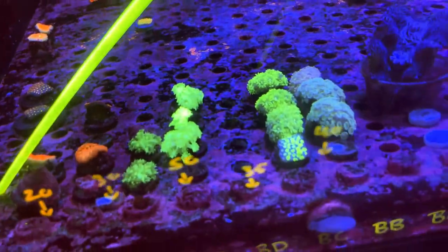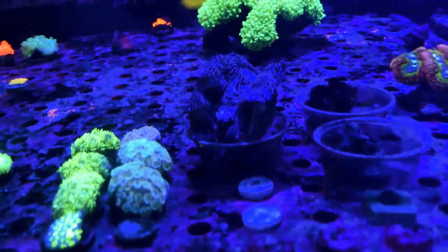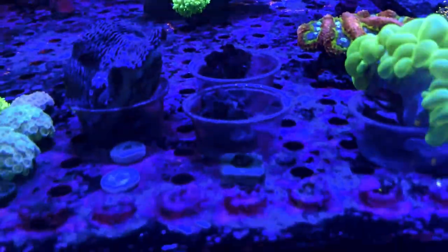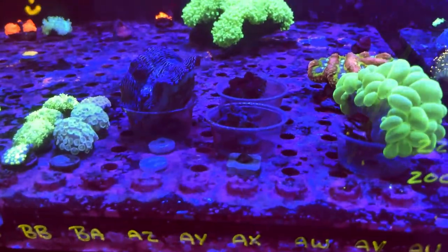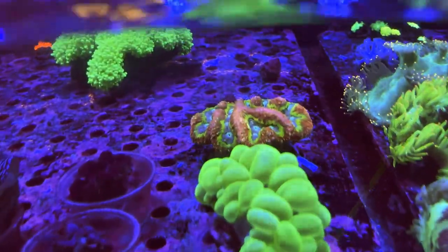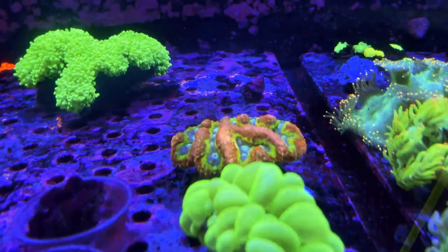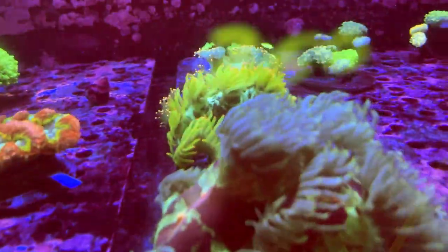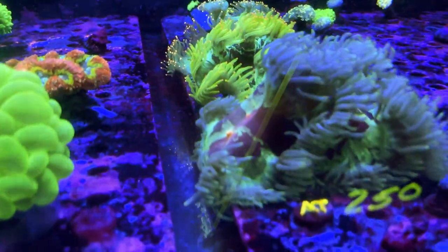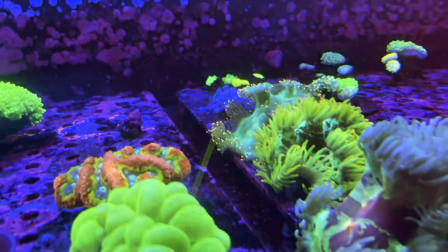We've got our Ghanis here — not a ton in stock right now, hopefully getting some more soon. The ORA clams here — we've got a nice Derasa as well as a couple of Maximas. I definitely recommend the captive bred clams just because they do so much better than the wild ones and they're free of diseases. Bubble coral and a Symphilia — that one is a little more unique, you don't see it all the time, and this one's got really nice pink and yellow coloring as well as some blue mouths. We've got some elegance corals in pretty much every color combination: the pink mouth one up front, as well as the neon green with pink tentacles and the peachy pink tentacle green one in the back.